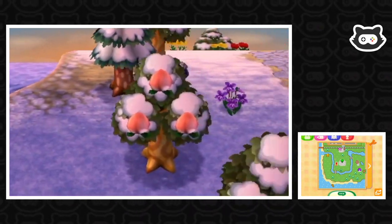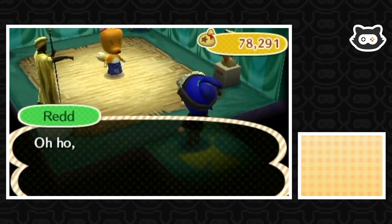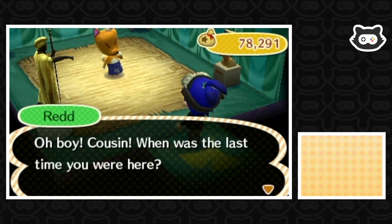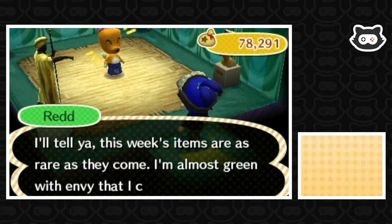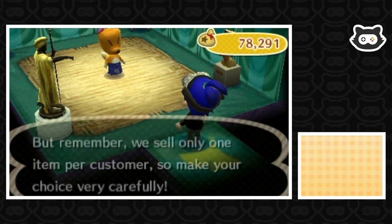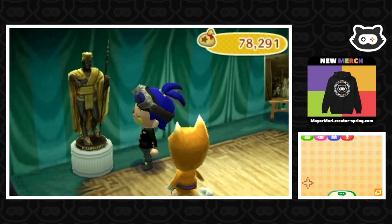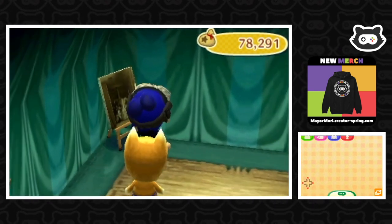We might as well head into Red and see what he has for sale, hopefully something cool and real. Red: 'Oh ho, welcome to my gallery, come in and see some art! Cousin, when was the last time you were here? Well, I'm rather pleased to see you back again. I'll tell you, this week's items are as rare as they come. We only sell one per customer, so make your choice very carefully.' One per customer and I haven't done any research either. It's so hard to know - can we see the backs of them? Is there a clue?